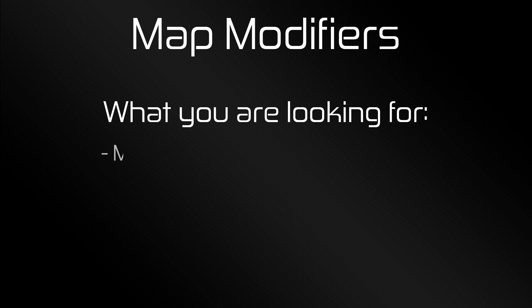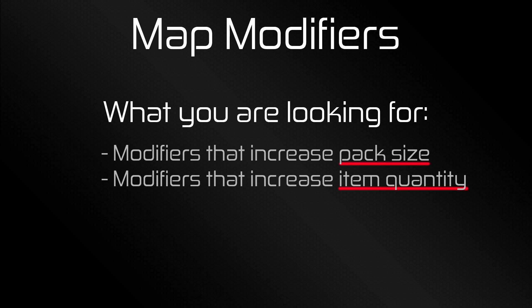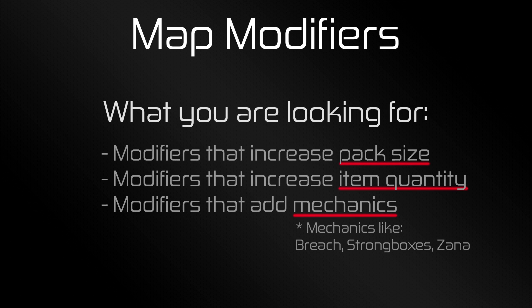As a general indication, you're always looking for modifiers that increase pack size, modifiers that increase item quantity, or modifiers that add a certain mechanic to your map — such as Breaches, Strongboxes, or even Zana, so that you can get another map inside of your map.